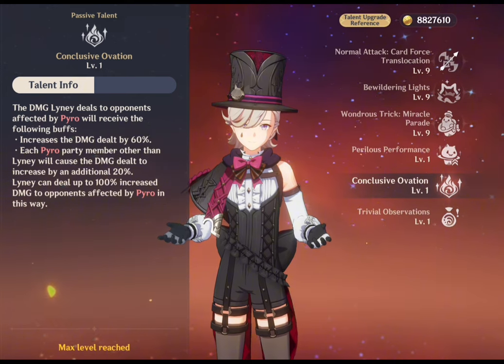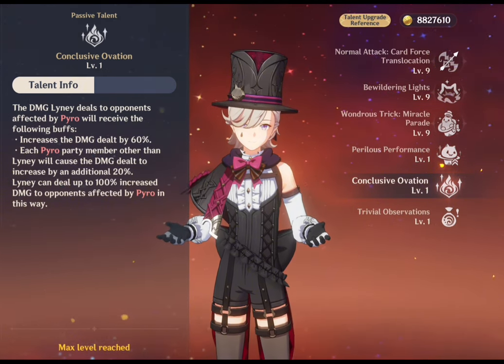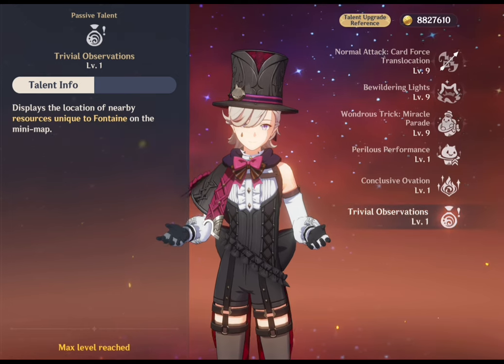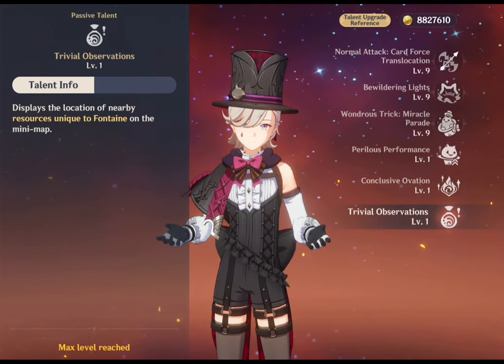He can gain a total of 100% increased damage to opponents affected by pyro through this passive. His utility passive, Trivial Observation, gives an exploration bonus — it displays the location of nearby resources unique to Fontaine on the minimap.